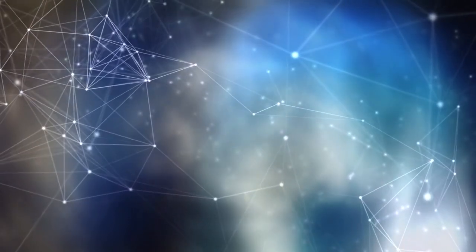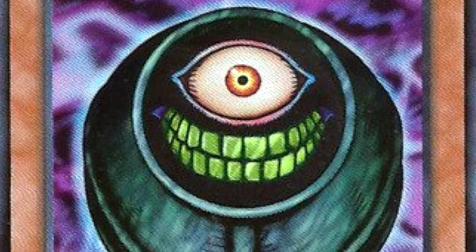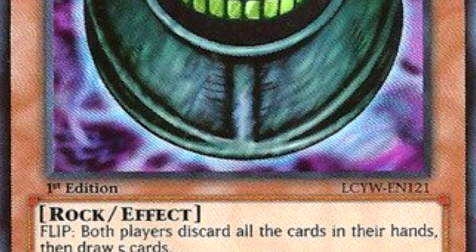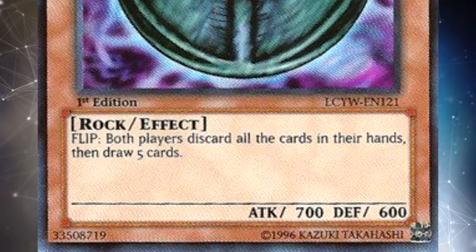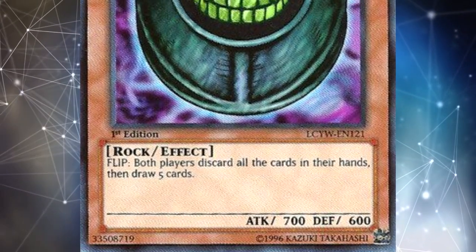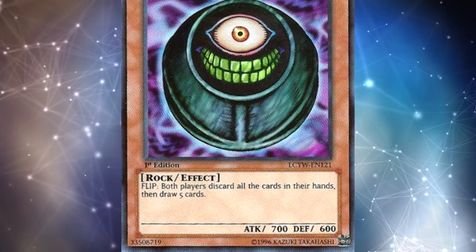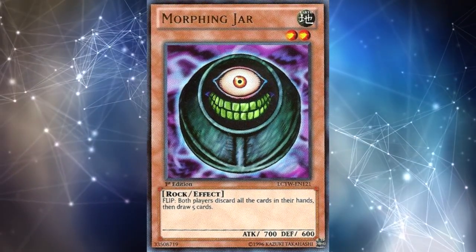Yugi definitely played Morphing Jar — the original version. While old school Yu-Gi-Oh had draw power like Pot of Greed, Graceful Charity, and deck thinning like Painful Choice, it was hard for a lot of decks to get a plus 5 like Morphing Jar provided. Sure, it reset your opponent's hand and gave them some free cards, but catching them off guard meant you refilled your entire hand while giving them relatively little. Not fast enough for modern Yu-Gi-Oh, but it was good for a long time in old school formats.